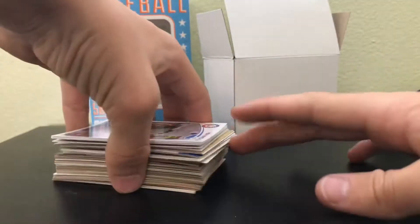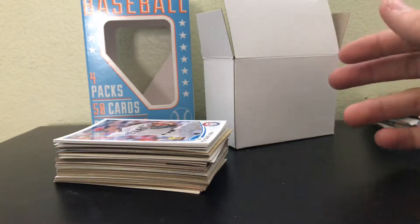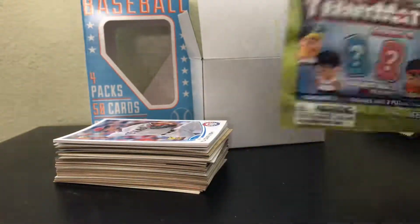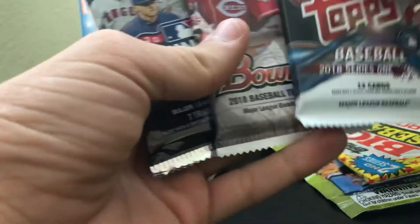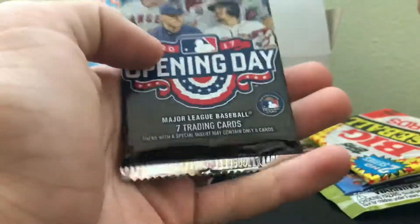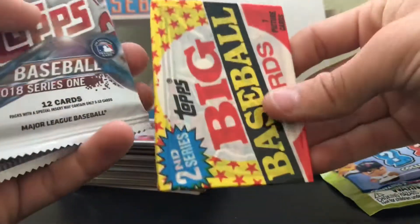Honestly, we didn't really get anything too special out of the 50 random cards, and you can't really get any hits out of this, so that kinda sucks. Comparing it to the 100 random cards option, I think that's a better deal — it's $3 less and you get 50 more cards, but you get 3 fewer packs and no bonus. The packs we got really weren't anything special — these two are probably about $2 each, this one is $1, and you could probably get the Big Baseball one for 25 cents.